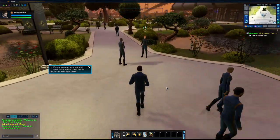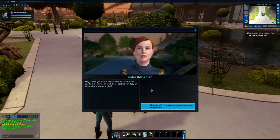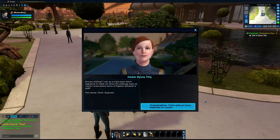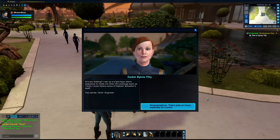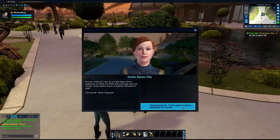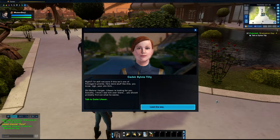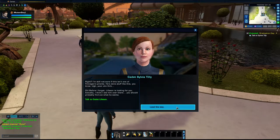People you can interact with have icons above their heads. Hey there, are you excited? I am very excited — pretty soon we'll be reporting for duty on the cadet training crew. I'm assuming you know your assignment — are you kidding? I set up a triple-layer alarm sequence to notify me when the postings went up. Two words: chief engineer. Congratulations! That's quite an honor, especially for a junior. Oh, before I forget — Lifeson is looking for you. I think I see him over there. You should probably find out what he wants.